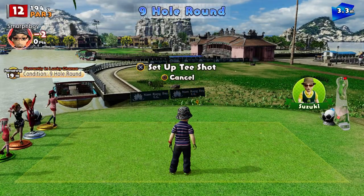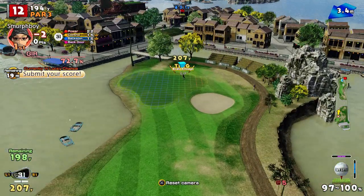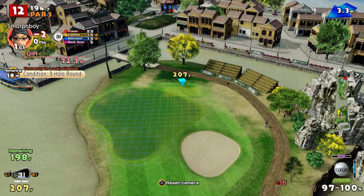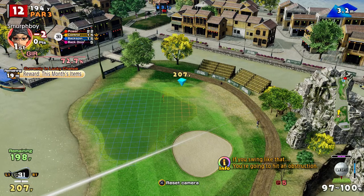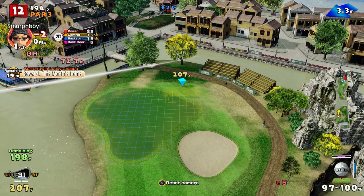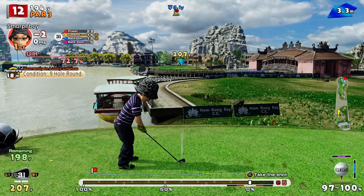Hole 12 is a par 3. We're into the wind, wind's a bit right. Look at this — there's no room to work with there at all. If you kind of played there and hit it straight, you've got so little green to play with. So the trick here is to bend it left to right to give us more green, and you'll see what I mean when I hit the shot.